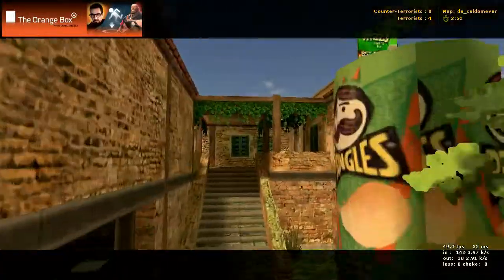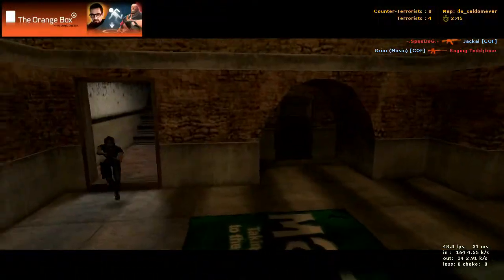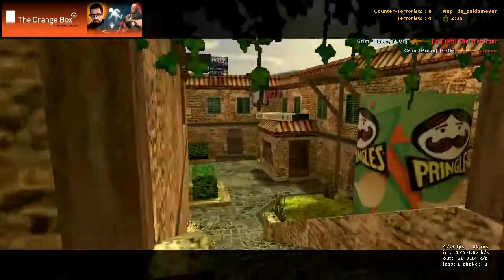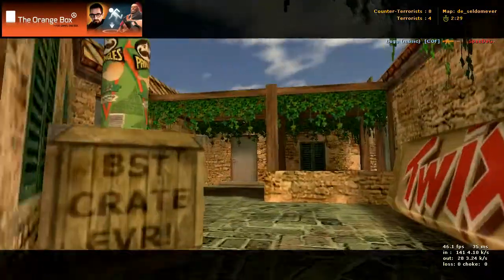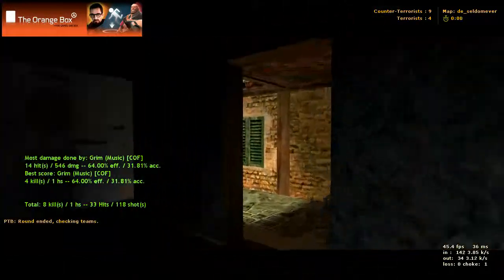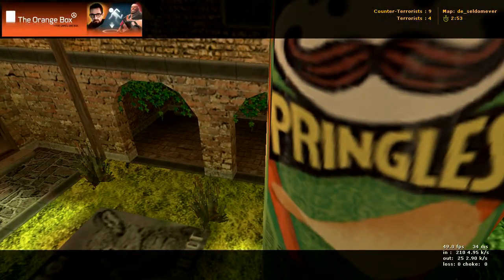I'll show you where counter-terrorist spawn is. Counter-terrorist spawn is in here. They spawn at that one bomb site and then they can come up here and they're at this bomb site. Or they can go through the basement down here, come up here, and again they're at this bomb site. You can hang a left and come out, or hang a right and come out there too. So there you go, that is DE Seldom Ever — and somebody had it in for Pringles apparently, that's where the bomb sites are.